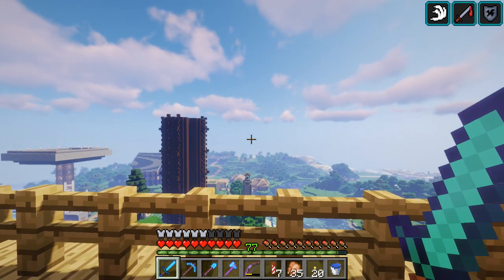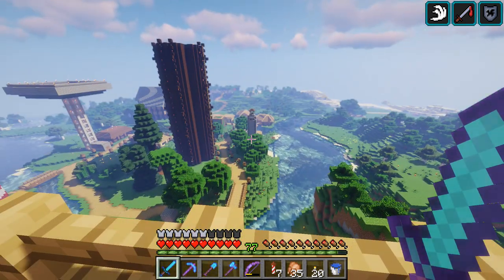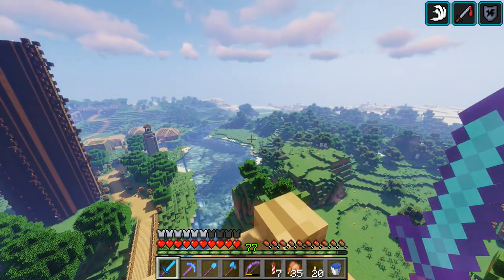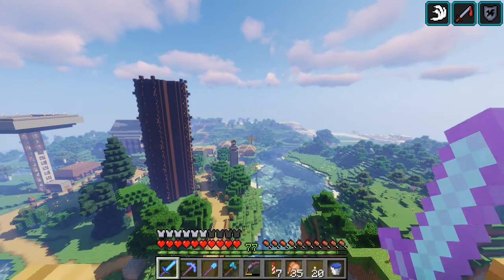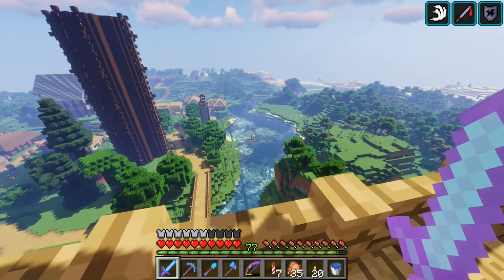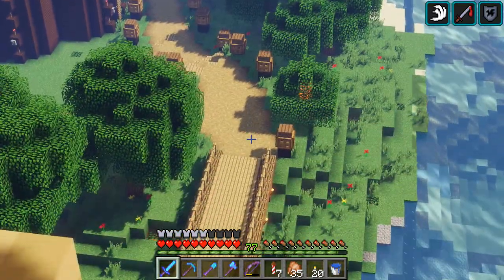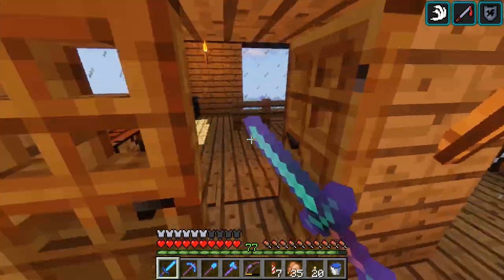I'm at base here — just repaired all my tools and spawned here from sleeping. Since I'm here I decided to show you the shaders. This is the Sildur's high one. I'm not going to show the extreme — it's just more hazy. This is high and I'm not denying it looks beautiful, but this is a completely different world. If I was to use a shader it would be from the start of a world, not when I'm nearly finished. This world doesn't feel the same anymore.